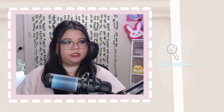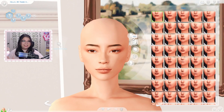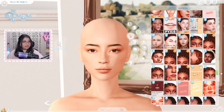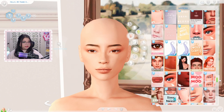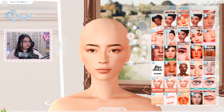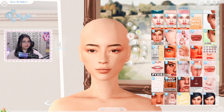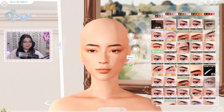Surprisingly, I did not go back to the original lip preset that I had — but this is what we have so far. I want to add a little bit more skin details — I'm thinking freckles or maybe some beauty marks here and there. I love the small little details like that, so that's really cute.